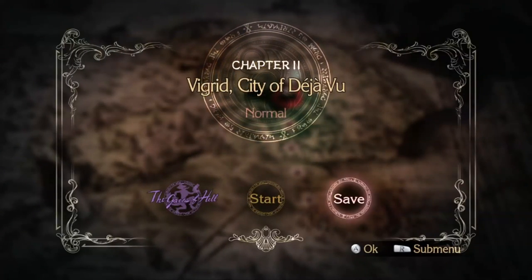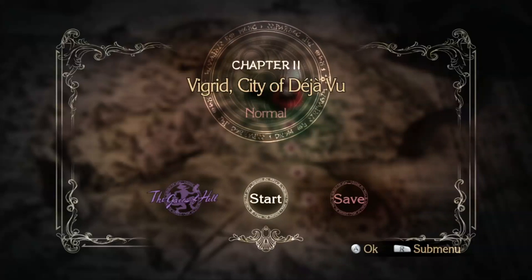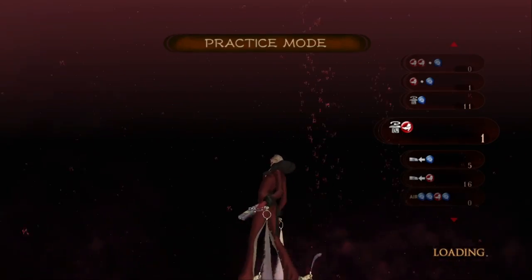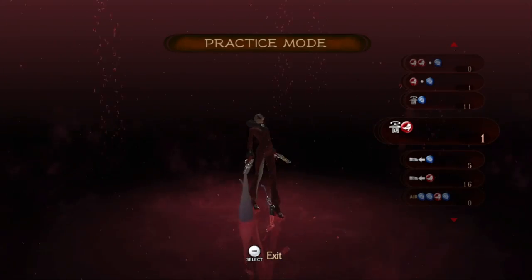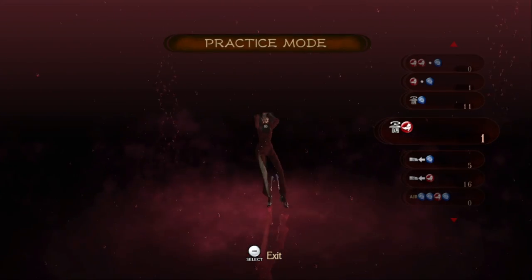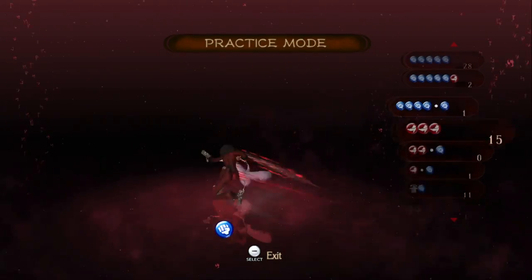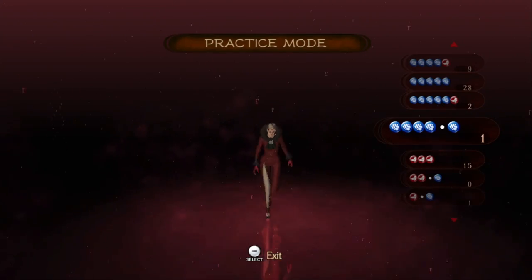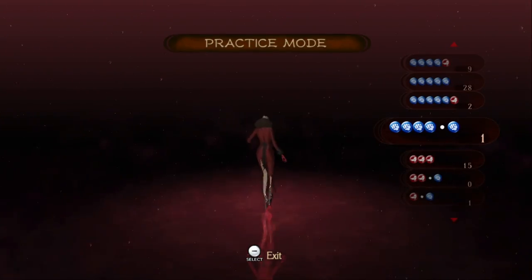At first glance when playing as Jeanne, the menu doesn't look different. However, when we actually start getting into a chapter — which is chapter two — check it out, we're playing as Jeanne. Unfortunately, we have to start a new game whenever we play as a new character, so we're pretty much stuck with the same weapons we had at the beginning of the game — at least for Jeanne's counterpart. Considering she's closer, you are going to get some very hilarious cutscenes.